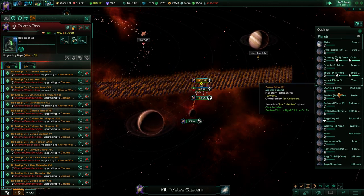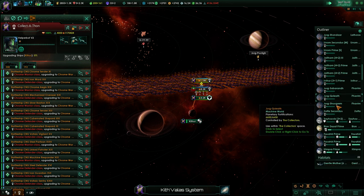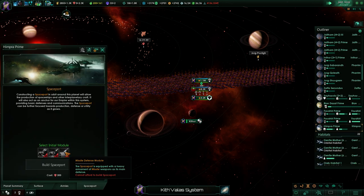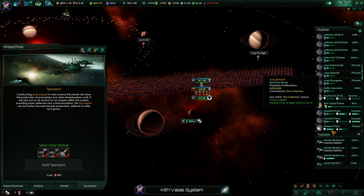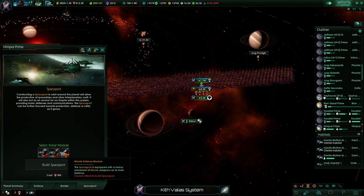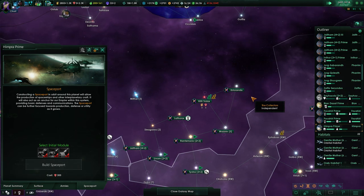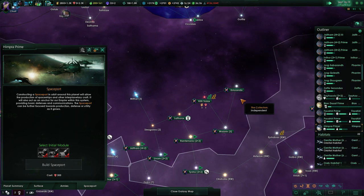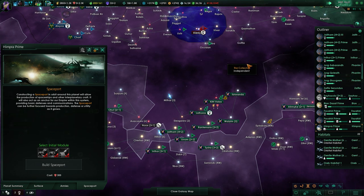I've also queued up a bunch of corvettes, and once I have the minerals I'm going to build a spaceport on Rim Prime. I've gone through all the planets off-camera and built up all the facilities. I think 500 corvettes will be built pretty quickly - maybe we even go for another 500, so we have two screening fleets and one big artillery fleet that can do damage from the back.